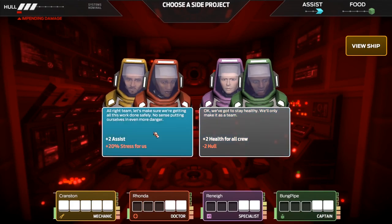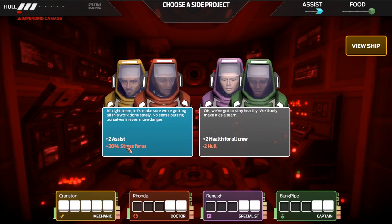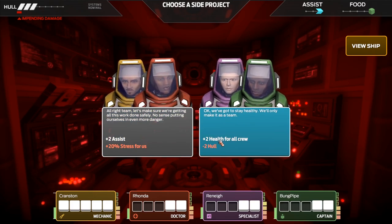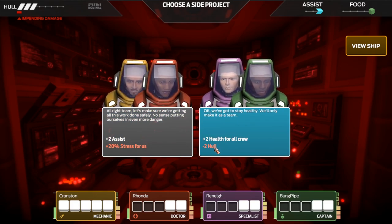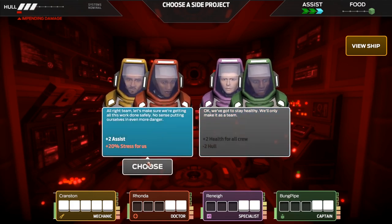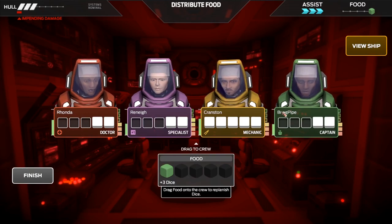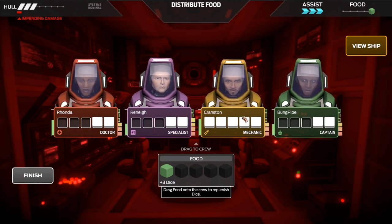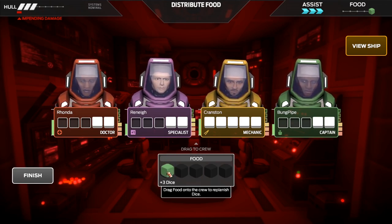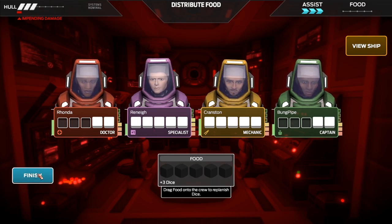Here's a side project — we can choose either one of these two. Plus two assists would be handy because we can negate some effects, but we'd also get a bit more stressed. Or we could get plus two health for every crew member, which would be very handy, but we'd also lose two hull damage — that's awful, we can't do that. So let's go for the assists and stress. We have one unit of food. Ronda, Rene, and Bung Pipe all need food — one bit of food will give somebody three dice. I'll give it to Rene, because she's got a reroll. We don't need to resort to cannibalism just yet.